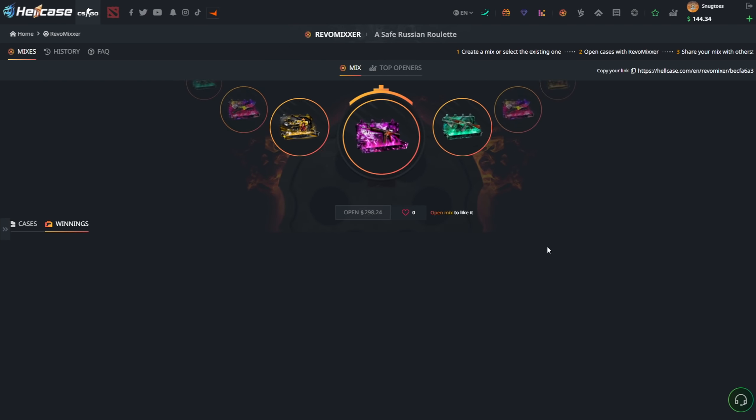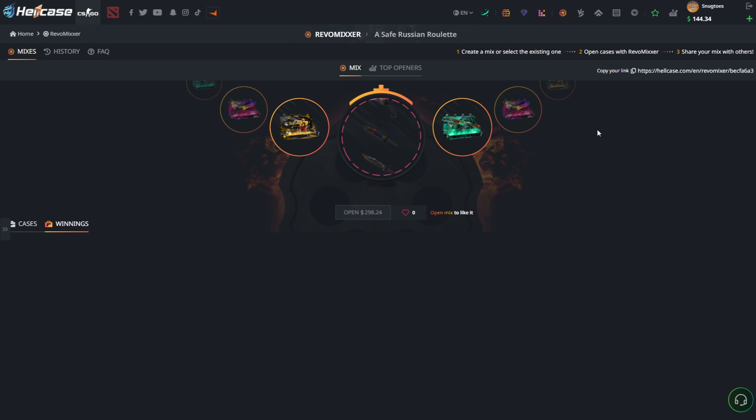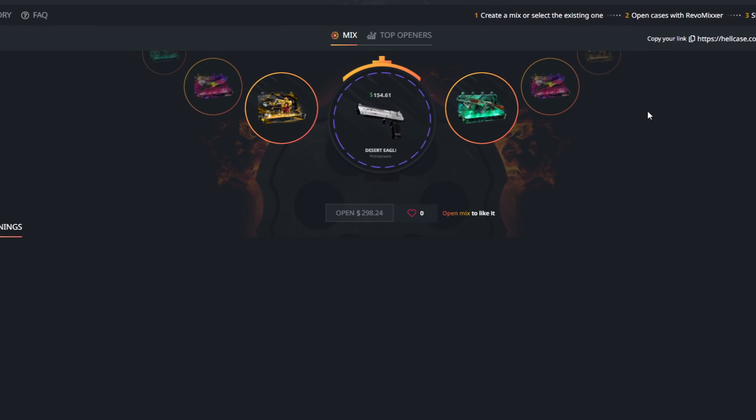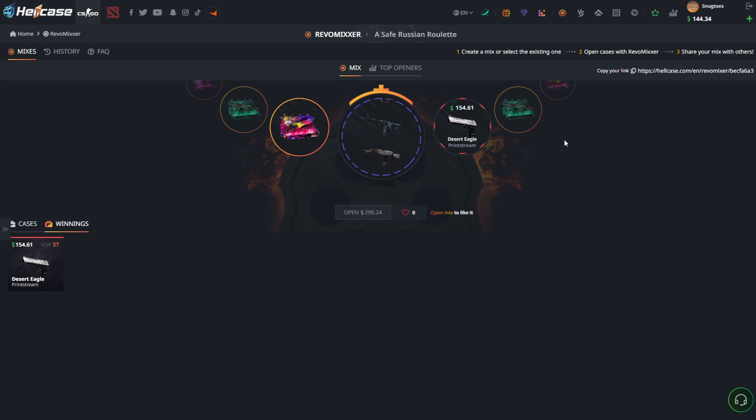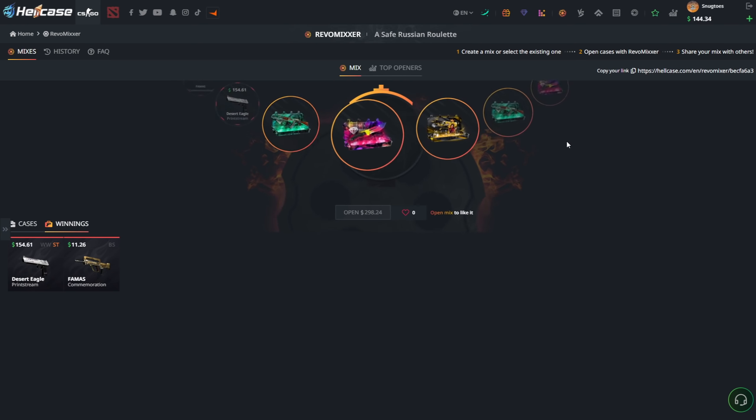Heading over to the mixer section. Going for user mixers — Diamond, Killjoy, Hatchet, Zenith. That is much more to my liking. Starting it off with the Diamond case — come on, anything! Print Stream for 154 — okay, not too bad. Still have the Killjoy, Hatchet, and Zenith — definitely some potential there. Only 11 dollars from the Killjoy, but we'll take it.